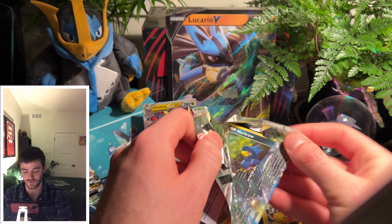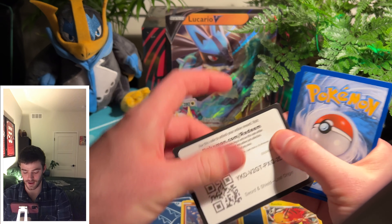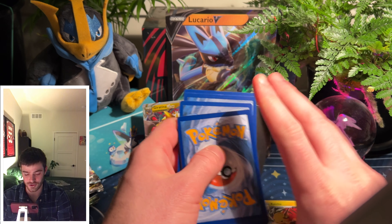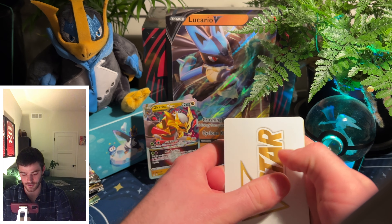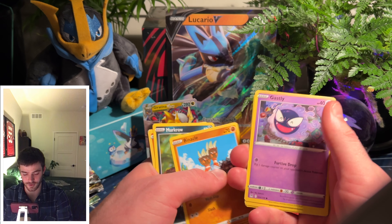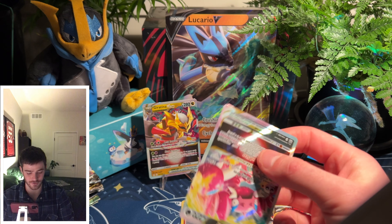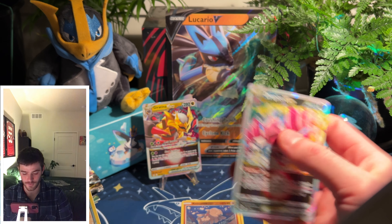I don't know how many of you have experienced opening packs on camera — this is relatively new for me, so if I sound nervous, it's because I am. Fake it till you make it, right? It is a never-ending challenge to keep your opening station organized — I'm bad at that. I see something shiny — let's rip through this. We got a reverse Toolbox and another upside-down V Star, the Drapion V Star. Lost Origin pulled through today; Silver Tempest did not.